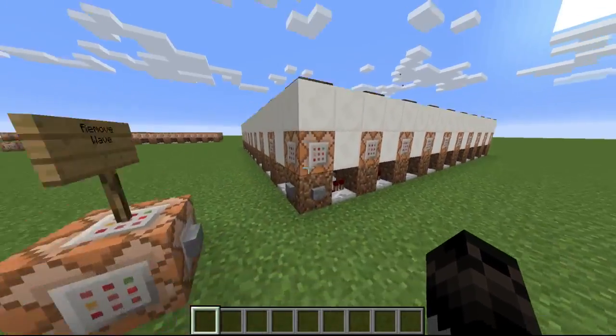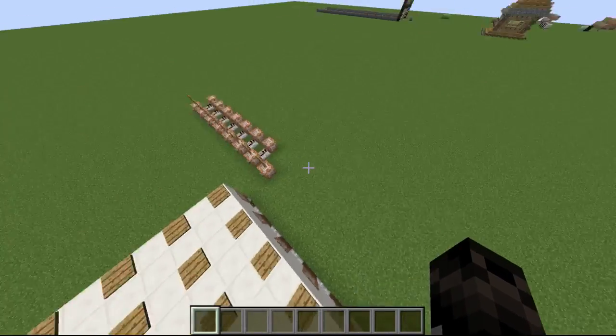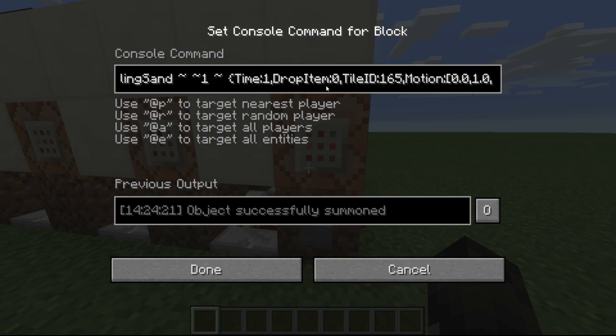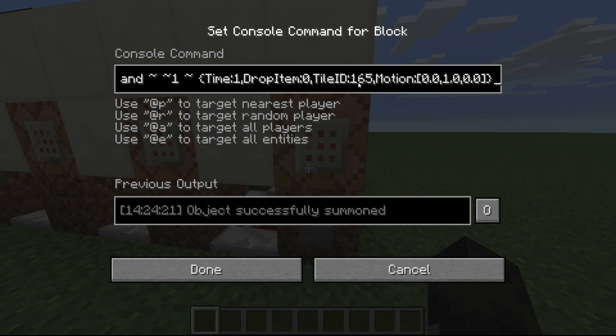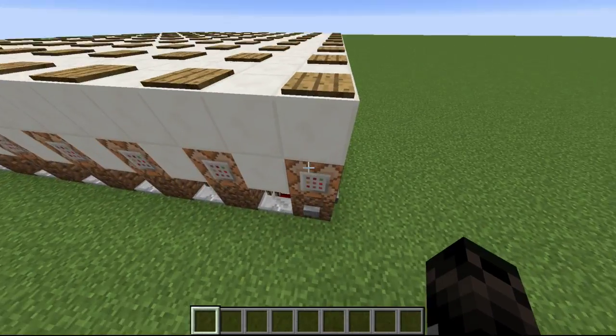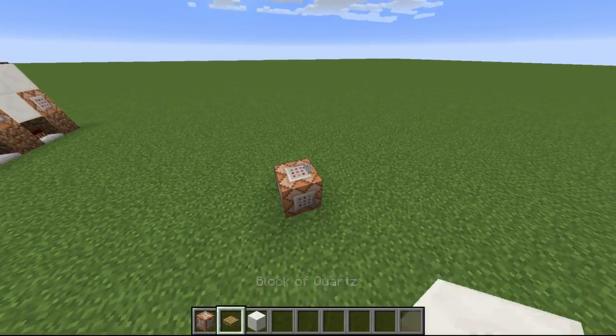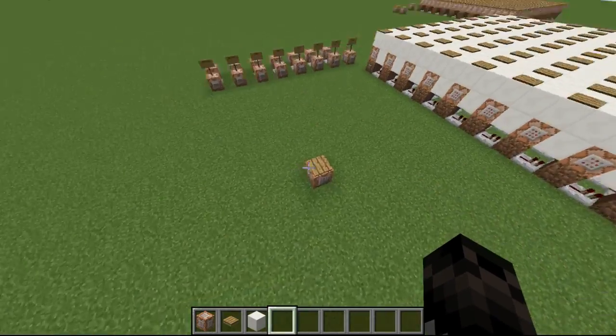All this is is one command in every single one of these command blocks. I'll try to put it in the description. What it does is it summons falling sand one block above it, and it sets the time to one — so time colon 1, drop item colon 0, tile ID for the block you want. Lapis is — I don't really know the ID actually — but you put the block ID there. Then motion: 0.0, 1.0, 0.0. The 1.0 is up in the air. So I can actually take this command block, put it over here, and now this slime block will just bounce up and down.